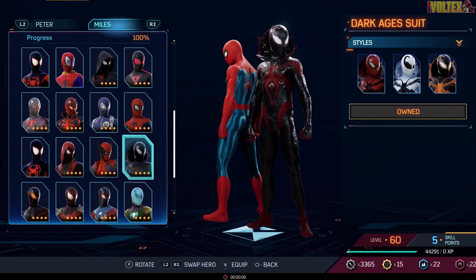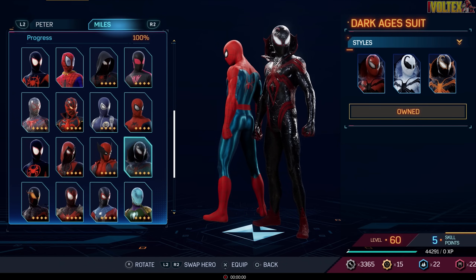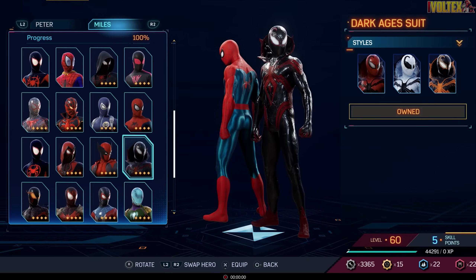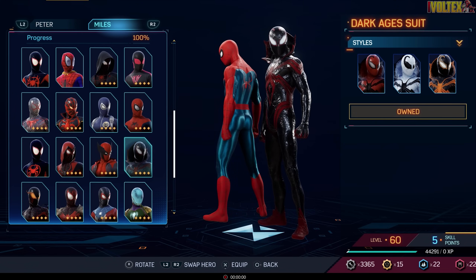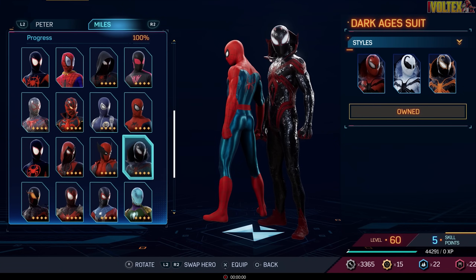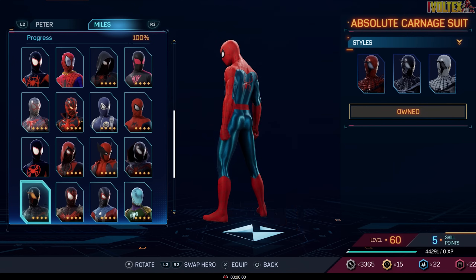The Dark Ages Suit is probably one of my favorite Miles suits of all time. This comes from a storyline where there's no more power in the world and Miles somehow gets both the Venom and Carnage symbiotes on him simultaneously — that's why the suit looks like this. It's really really good to look at, just amazing. I'm really happy they included symbiote suits for Miles in this game. I plan on doing a full symbiote suit playthrough for both Peter and Miles soon.